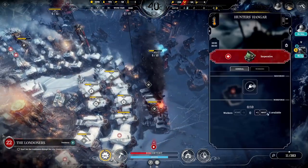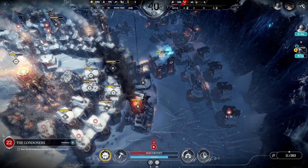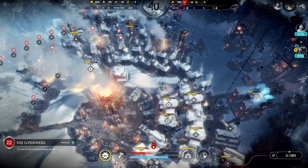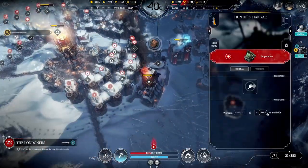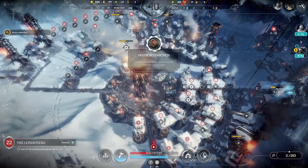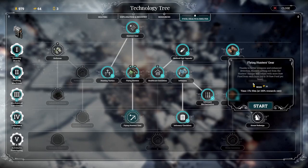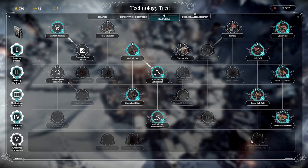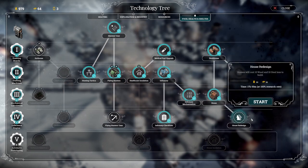We can have 10 more people in there. There's a lot of stuff to build. Let's take you out, have them there. House is researched - so that's amazing. House redesign, make it a little bit cheaper.